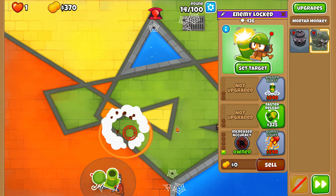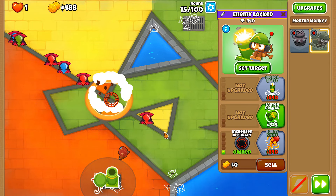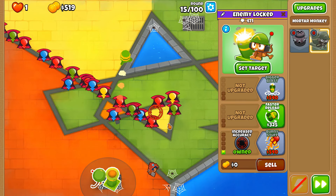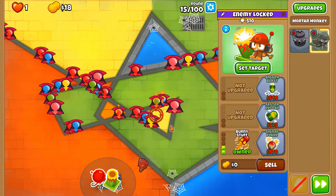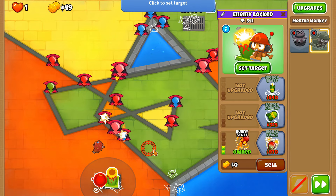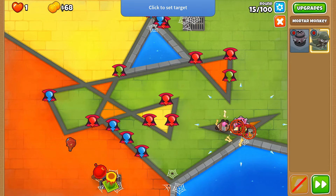Round 15 is going to be very interesting because this alone is not going to be able to take them out, but with a combination of both towers we will be able to do so. Yellow balloons — that's something we may or may not lose to. Spoiler alert: we will lose to yellow balloons. After all, this is a Flare Balloons video and if you're new here, I lose to yellow balloons quite a lot in this game.